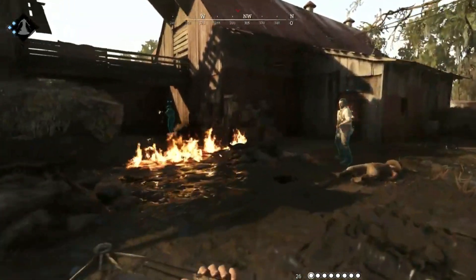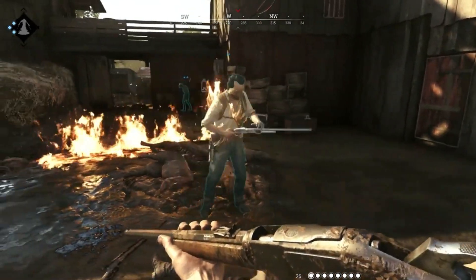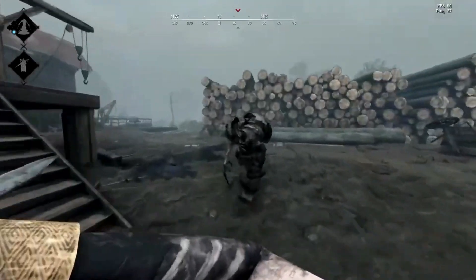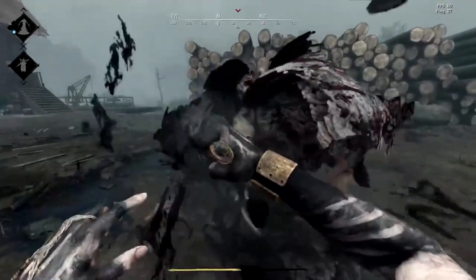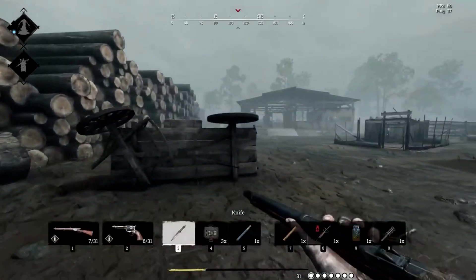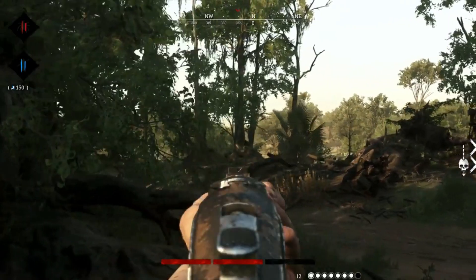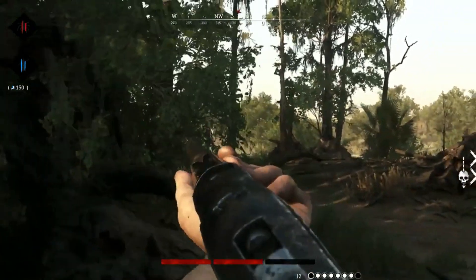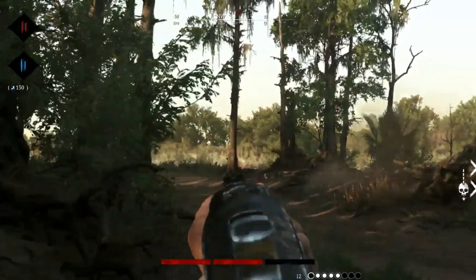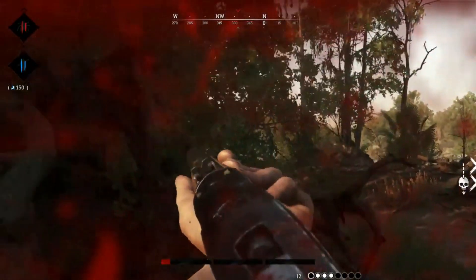For a more structured experience, Hunt offers Trials mode, where players can test their skills and unlock various rewards. It's a great way to practice while earning something tangible. The Quick Play mode is another exciting option, especially for solo players. It's a solo-only mode that plays more like a traditional battle royale. The twist? If you're the last one standing, you can take that character into your main roster, making them a valuable addition to your team.